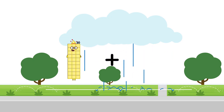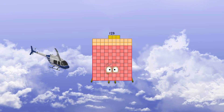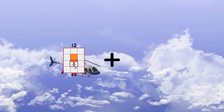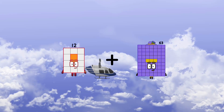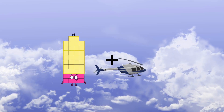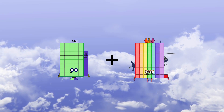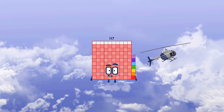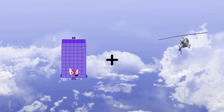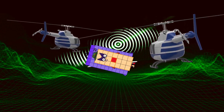30 plus 93 equals 123. 12 plus 60 equals 72. 46 plus 71 equals 117. 66 plus 29 equals 87.